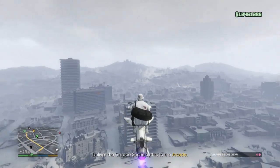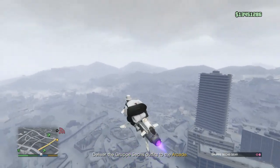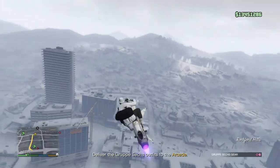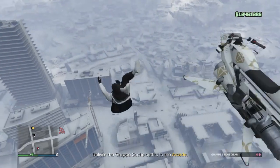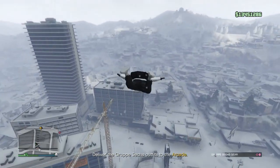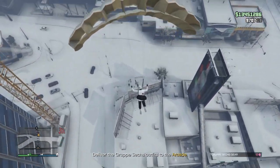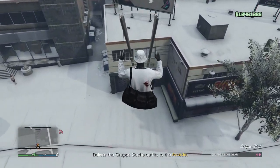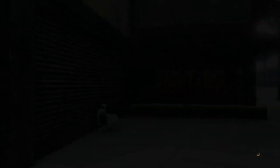When you have the second duffel bag, you need a vehicle that gives you a parachute — like an Oppressor or a helicopter. Get high in the sky with the black duffel bag on and the outfit you want, then jump off above your arcade. Pull your parachute and glide towards the garage. Make sure you hit the yellow circle or at least the garage, and your character will go into the animation of entering the garage. Now you should have the second duffel bag.